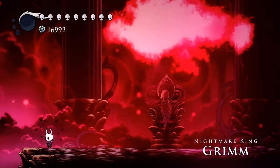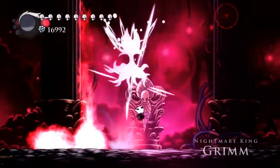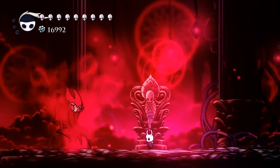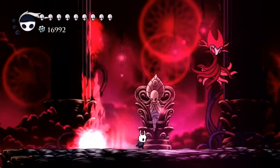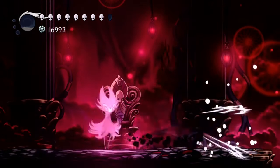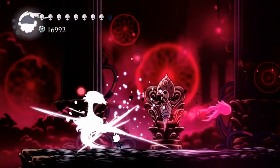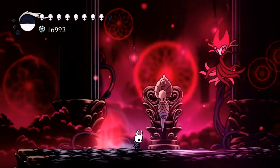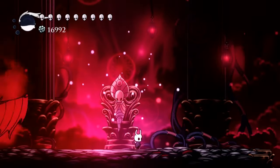One of the first attacks I see Grimm do very often is the dash and uppercut. What he's gonna do is come at you, dash across the screen taking up about 25% of it, and then come up into the air. What you want to do is just dash towards him with your Sharp Shadow and you will be in the perfect placement every single time. The Sharp Shadow makes this part super easy.